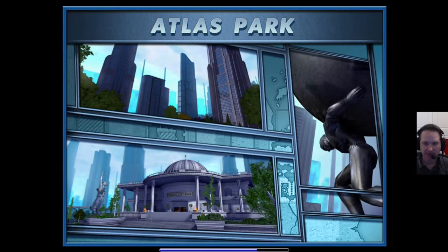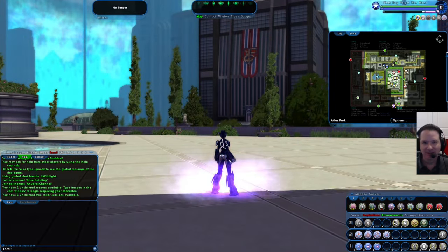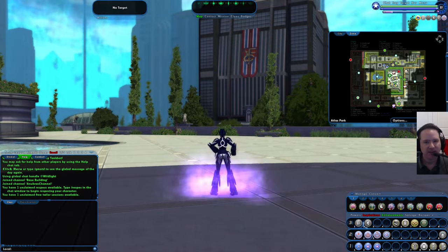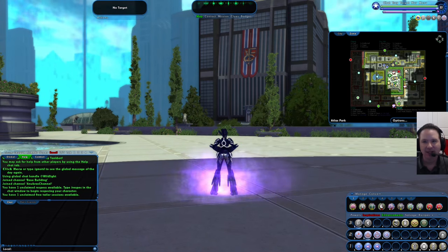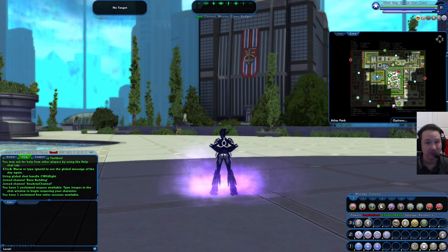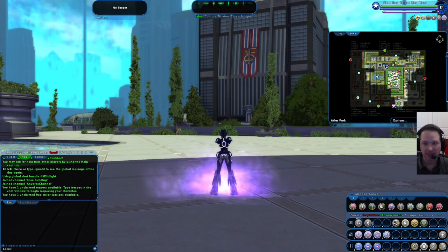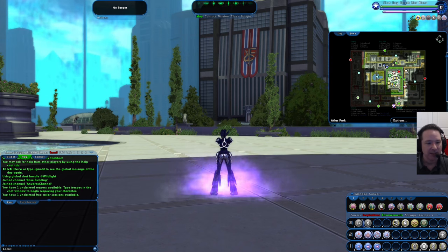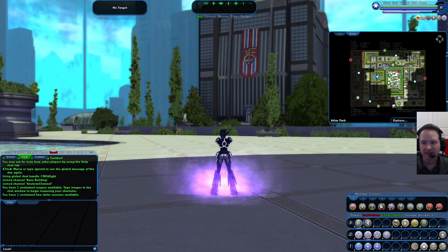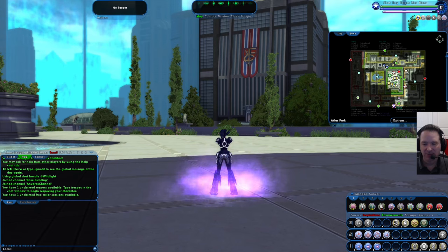Welcome back to part three of how to play City of Heroes Homecoming. My name is Phil, I'm JC Servant on Discord — you can friend me and I'm happy to help answer any questions. Join us on the official Homecoming Discord server, you can Google that. You can also add me as a global friend at Wildlight and hit me up on the Reunion server. Today we're going to show you how to make money.